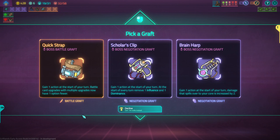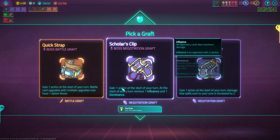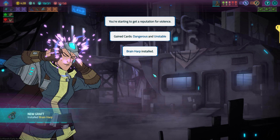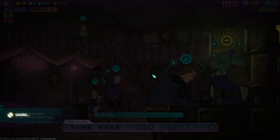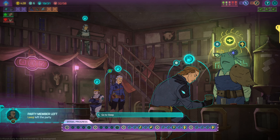Now here is our grafted word. Gain one action at the start of your turn. Options: battle card upgrades now have one fewer option — no. At end of turn remove one influence and one dominance — no. Or gain one action at start of turn and damage that spills over to your core is increased by two. Here's a secret: never get hit. That's our big brain move — just don't let any damage spill over.